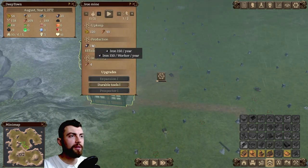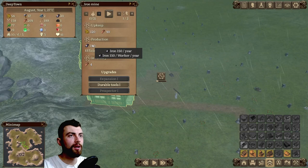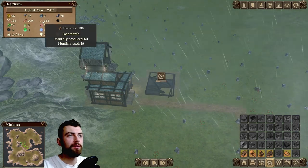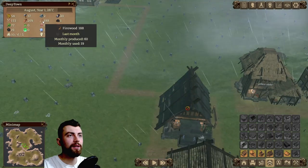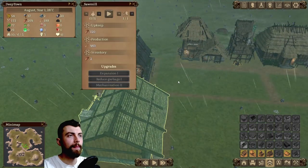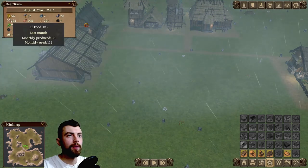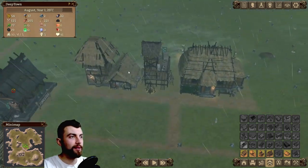Are these guys producing anything? Okay, 150 iron each year — that's great. We got 188 firewood. Food production isn't great.